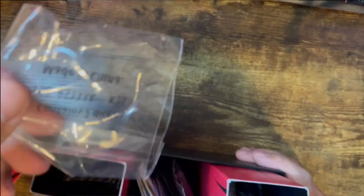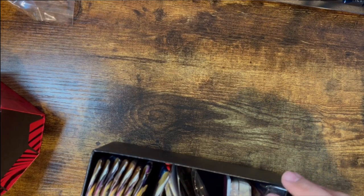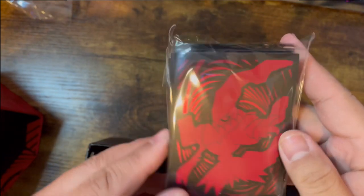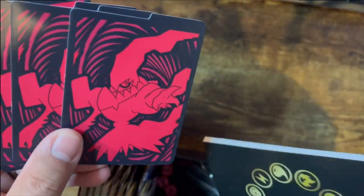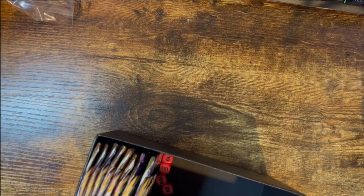The dice has fallen out of the container. Got the sleeve — special Darkrai sleeves with a nice reflective shine to them. Got a code card, a big pack of energy, our dividers — only four of them, I thought they came with more — our player's training guide, V-Star and poison damage counters. All that stuff out of the way.